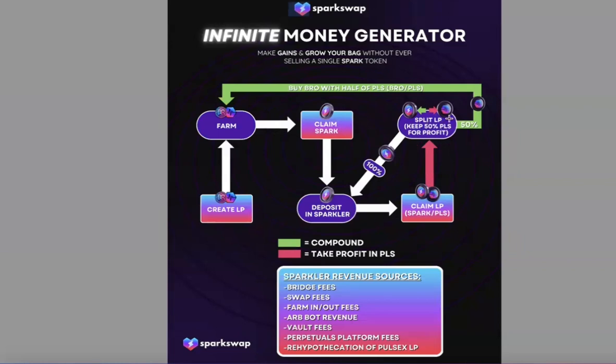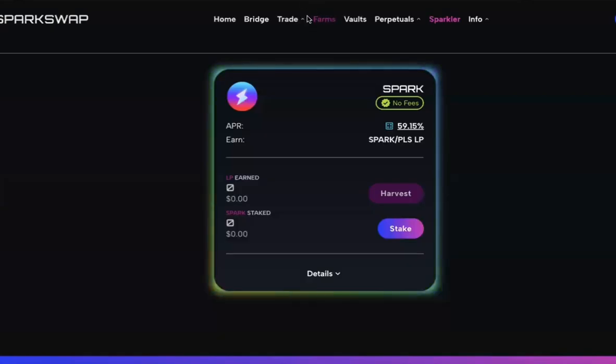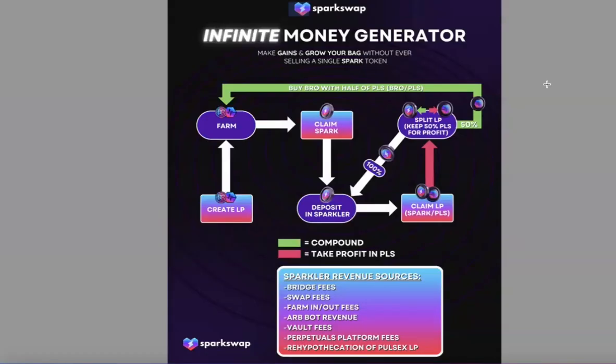With your PLS portion, 50% goes straight into your pocket as profit to do whatever you want with. With the other 50% of that PLS you're going to create BRO/PLS LP to build your farm position. You already have the PLS, so you'll swap some of it for BRO using our DEX, then pair it in the liquidity section — we went over all of that in the first video. Create the LP and deposit it back into the farm to create a larger farm position.